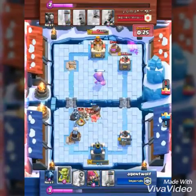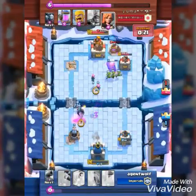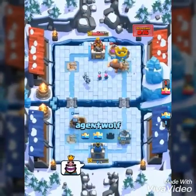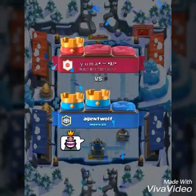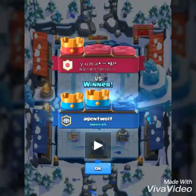He zaps my tower thinking he can cycle through his stuff. Right here I was thinking he's probably going to cycle. He drops his Valkyrie over here trying to kill my Sparky to get his push in — he doesn't realize I had my goblins there. And that's game. He totally would have won, but he decided he had to go for the three crown, and that's what he gets for it.